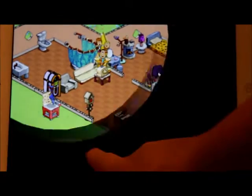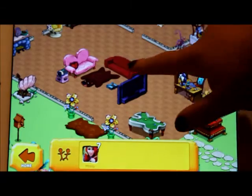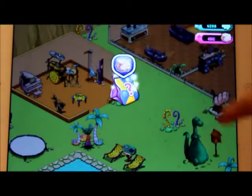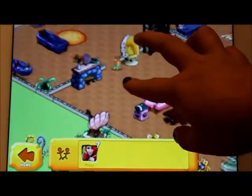There are also TVs and electronics, bowling balls, all the hobbies and whatnot. Then there's a friends button — you can add all your Facebook friends and stuff. There are always these little flying bird things you click to get free stuff.